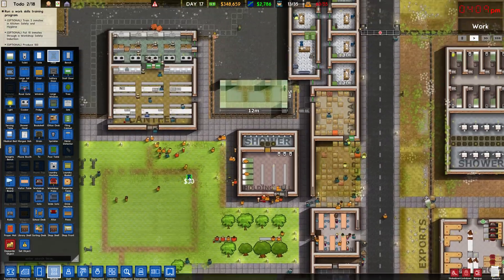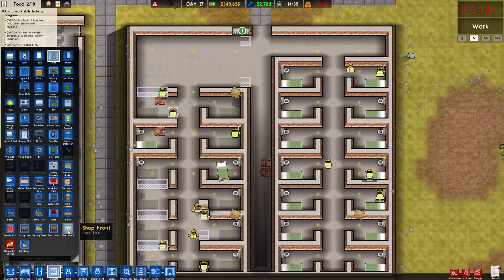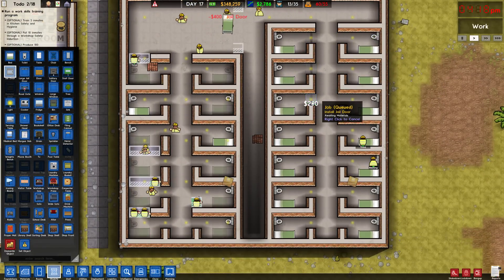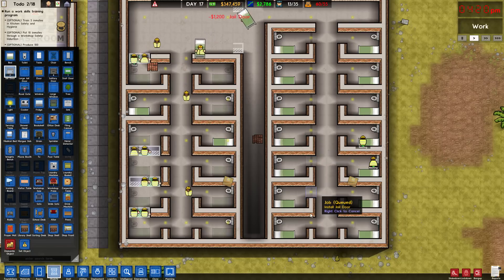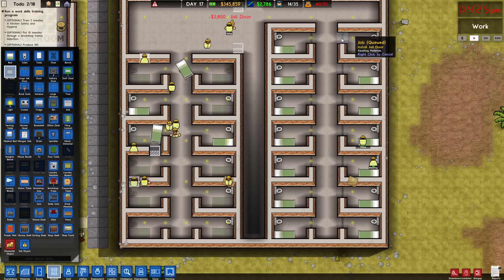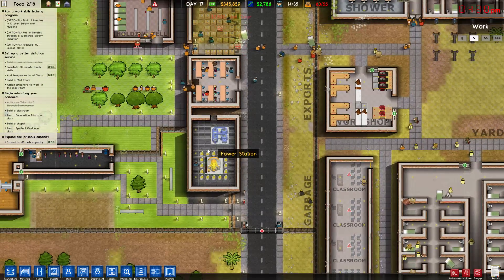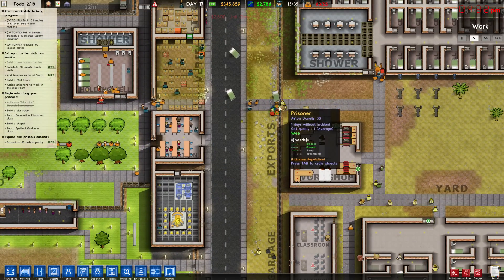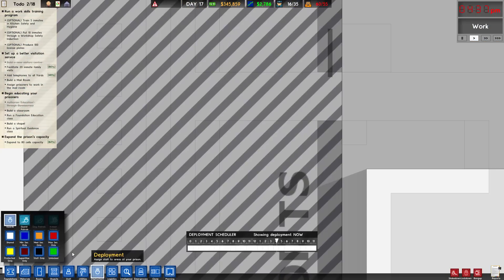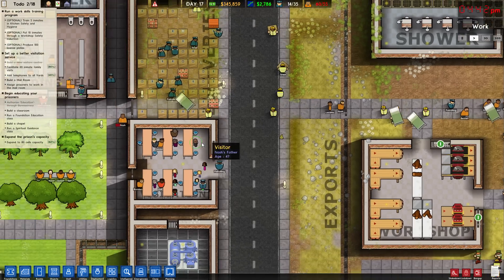Did we get this one done yet? Not yet, they're still working on it. Let's go back down here and pop some jail doors on here, and then we'll label them as cells. Best way to build a cell block — you can even clone larger areas than that. This side's not done yet, I'll leave that one go. Classroom's getting bricked on. We need to put a guard stationed right here, actually. Deployments, patrol guards — he can just chill right there. That way he can always open the door.